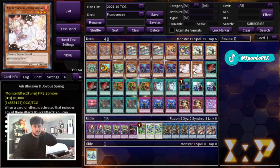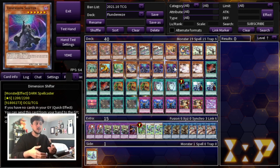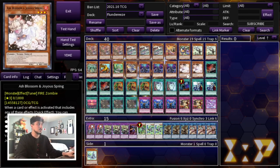I'm playing double Ash Blossom, and honestly the only reason is for Crossout Designator. I kept testing and losing to a single Ash even under Dimension Shifter, because Ash just needs to be discarded from hand — it doesn't need to be sent to the graveyard. Unlike something like Effect Veiler, which can't go through Dimension Shifter. So I only play Ash literally just for the cross-out interaction. Otherwise I would not want to play it at all.